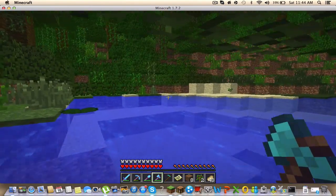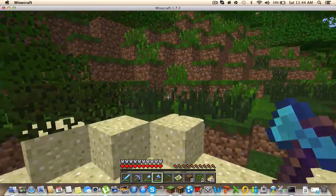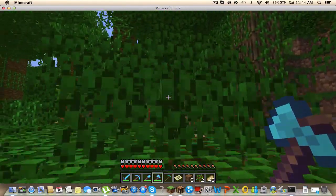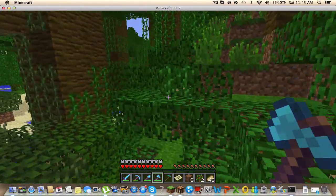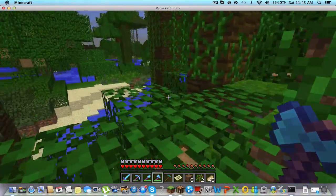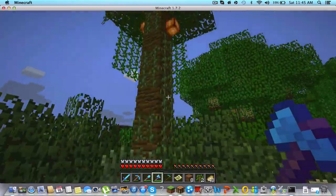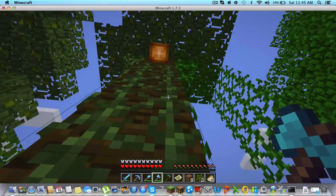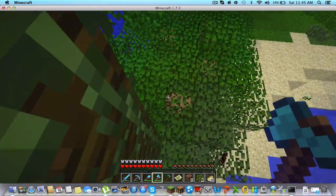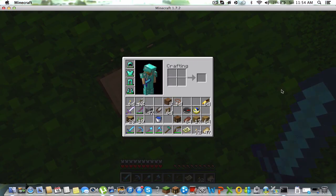I'm not going to plant this because I don't like that tree in the water. Let me look for cocoa beans. There we go — cocoa beans, cocoa beans. You can never have enough cocoa beans. Great, my inventory is full.